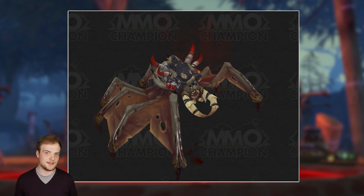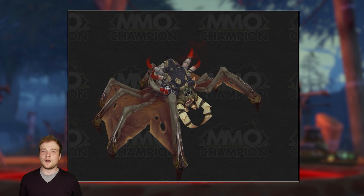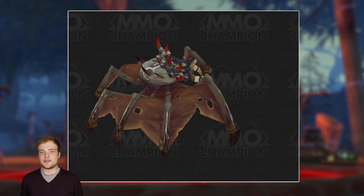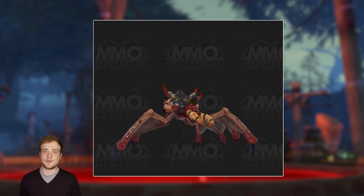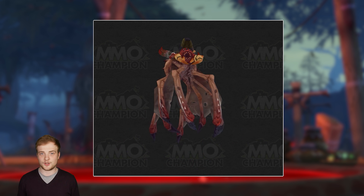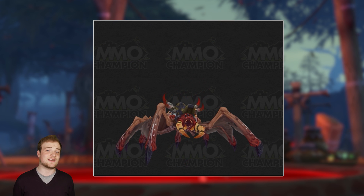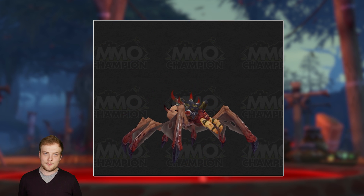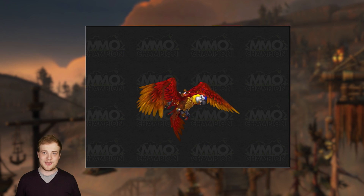Speaking of metal, we've got the blood tick. As much as riding around on a blood tick doesn't sound appealing, the mount itself is pretty cool. It comes from the blood troll part of Zandalar — just a short hop over from Vol'dun where we found those trilobites. BFA's first raid, Uldir, is centered around the blood trolls and their blood god, so it seems likely that at least one of the blood troll style mounts will come from the raid or an associated dungeon.